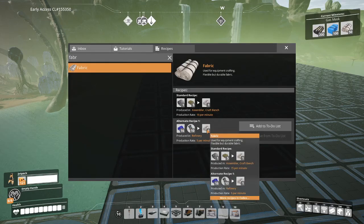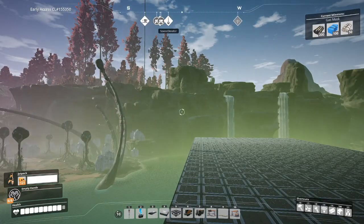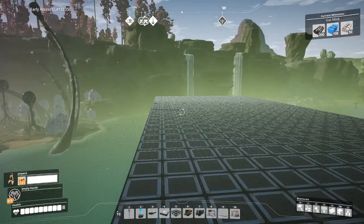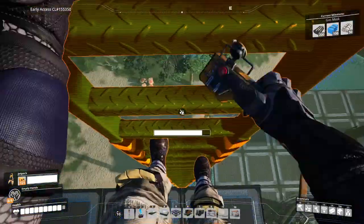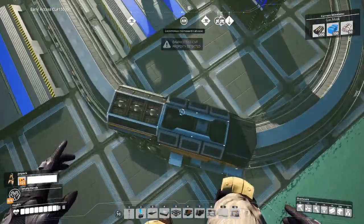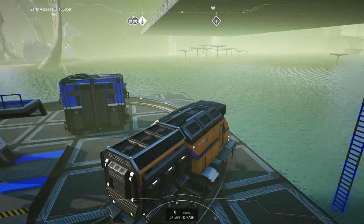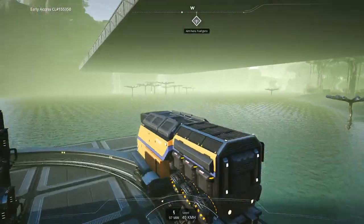The polymer resin is going to be used in the fabric recipe, and then the fabric recipe is going to go into a machine making gas filters, which we haven't unlocked yet — that's up in the top right corner, we need to unlock that. But right now we are going to go home and grab a whole bunch of resources in order to get this factory underway.